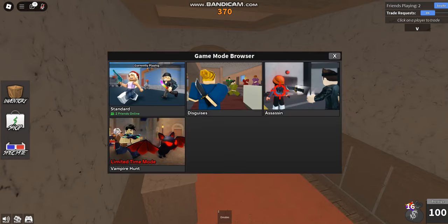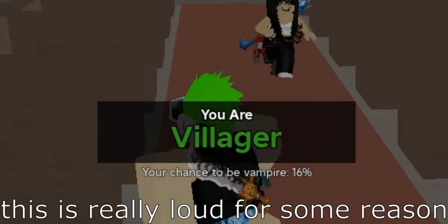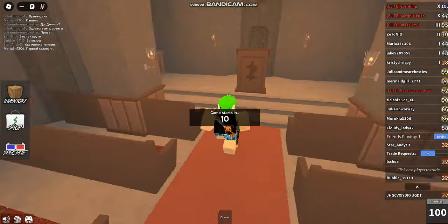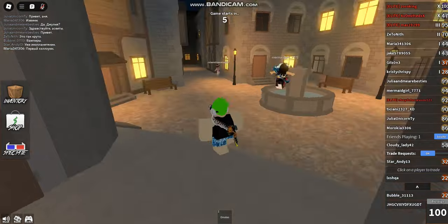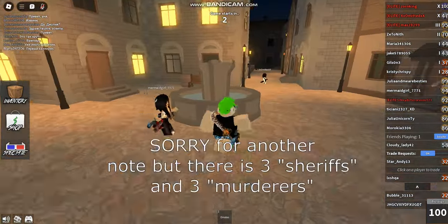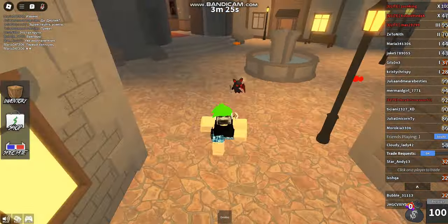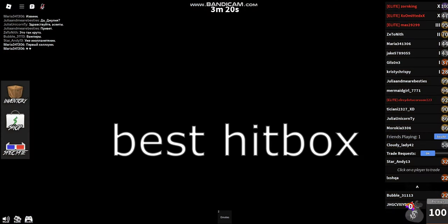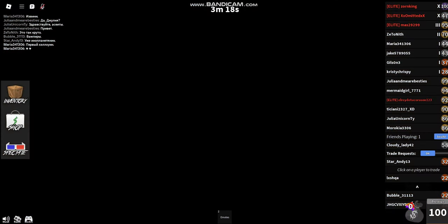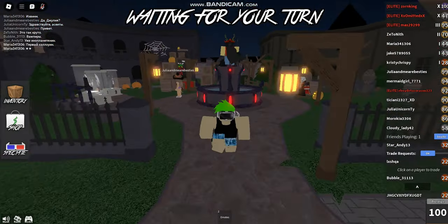You can see it on the game browser right here — Vampire Mode, joining a 24-player server. There's Villager, Hunter, and Vampire roles. It's basically like any other Murder Mystery 2 round except the murderer can fly, they have different names, and you can have multiple sheriffs. The vampire just pulled out a knife chasing me and then turned into a bat — that's basically how Vampire Mode works.